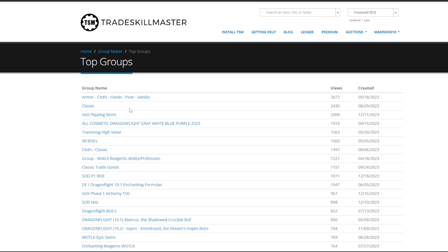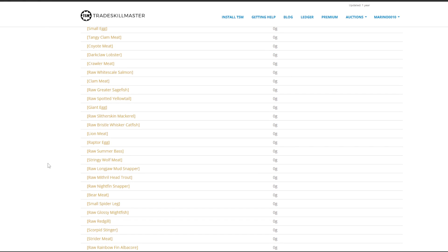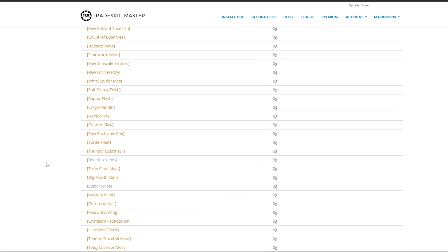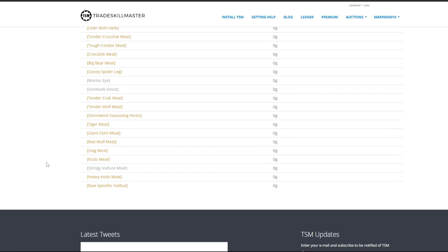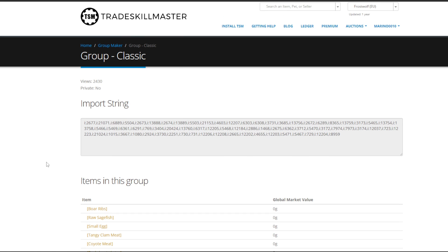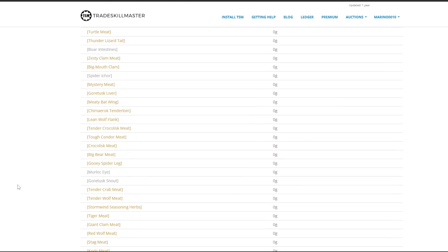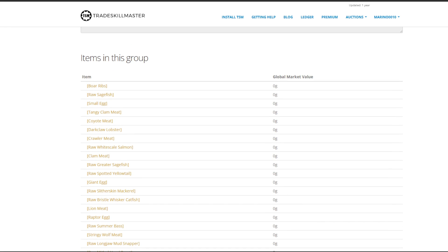What else can you use? For example, 'Classic' — I'm gonna use this one because this is a flip I do a lot, as you saw in my previous video. Things like Raptor Flesh — basically all the really cheap materials are in here, and the good thing about this is you can double your gold with flips like this. The first step now is to import this string here — just copy it.